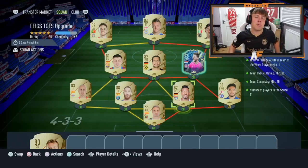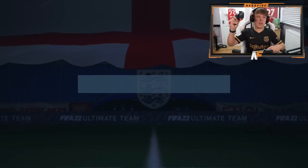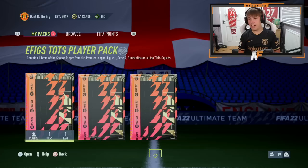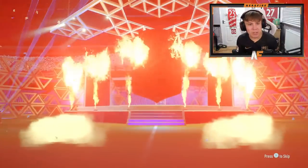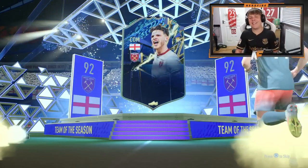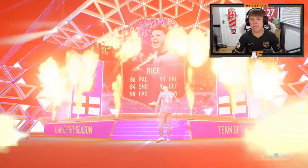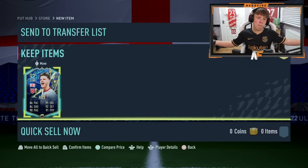We've got the EFIGS team of the season upgrade — English, France, Italy, Germany, Spain team of the season, basically the top 5 leagues. We're going to open up all 3; this is the final one I'm submitting on my account. Wish me luck for my first EFIGS team of the season player. Can we kick it off with a dub? English CDM, Declan Rice. I wouldn't really class that as a dub — I think I already have him in red, or maybe I have his team of the season. He's got the 5-star skills on his other version, but 92 rated. Let's see if we can beat Rice in the next two.